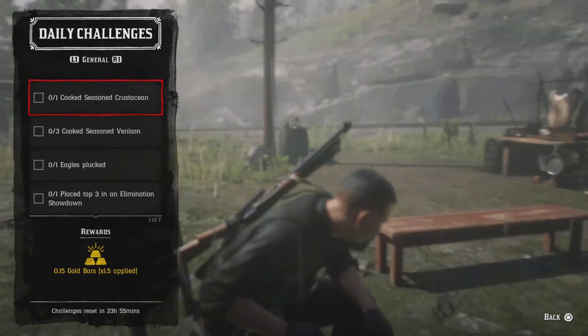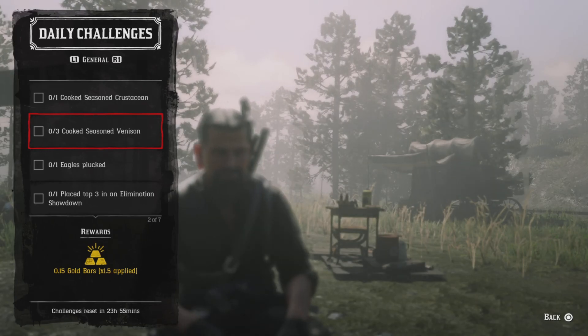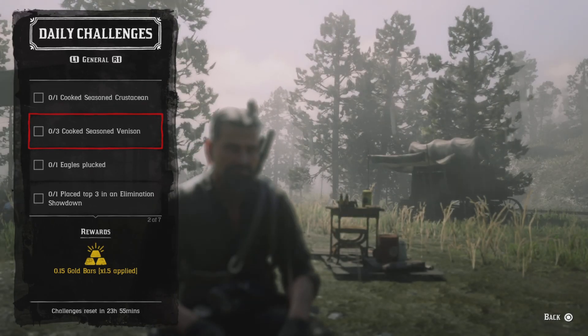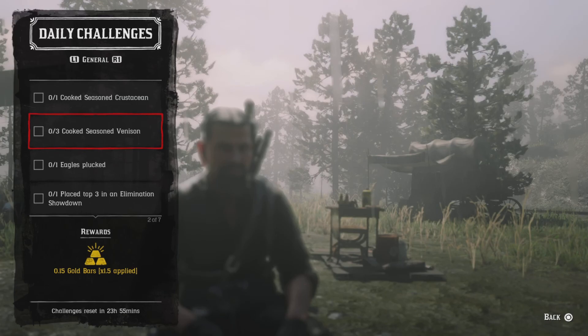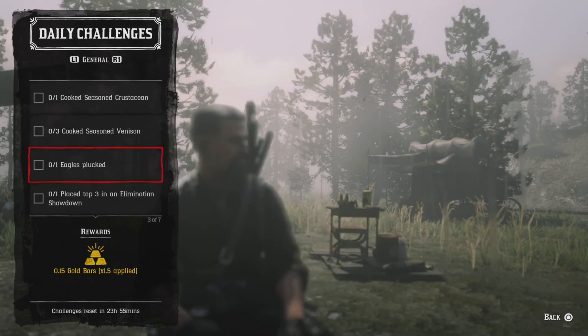Three cook seasoned venison — you get venison from the deer and pronghorns. Once again, get some seasoning mint and oregano at the campfire and cook it three times, and that challenge will be completed.